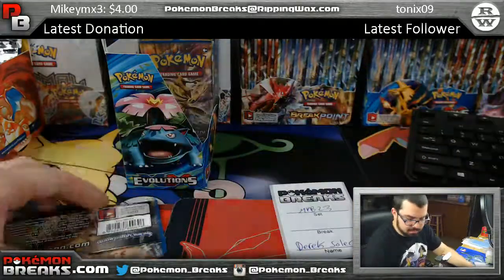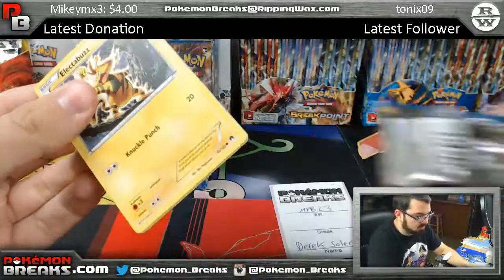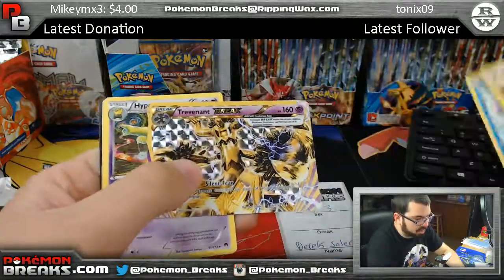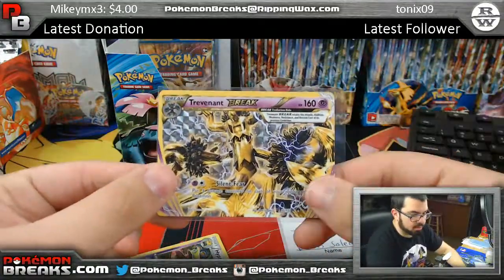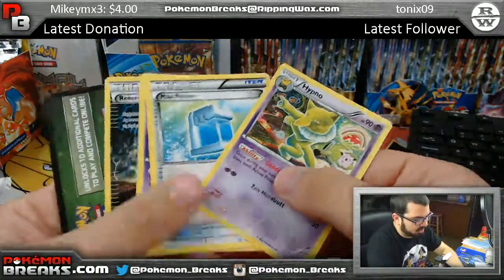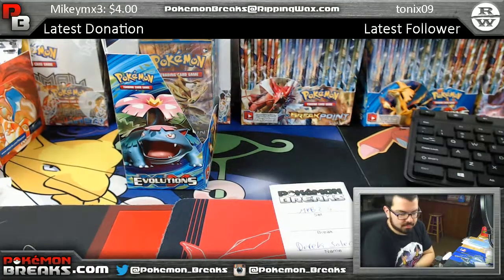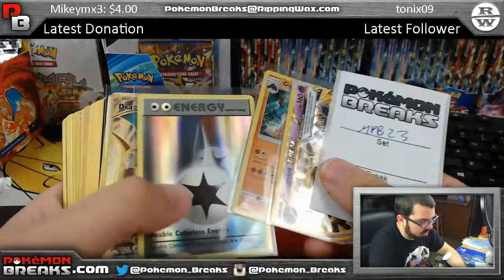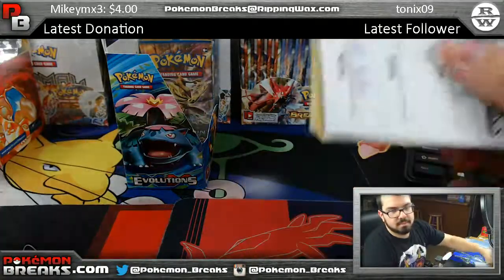And then we've got Break Points coming up: Trevenant Break - good card! Trevenant Break going to Derrick. So Derrick this time around getting a couple of hits - actually four hits out of five or six packs. Got the Trevenant Break, Gigalith, DCE, and Dragonite EX full art - better this time around.